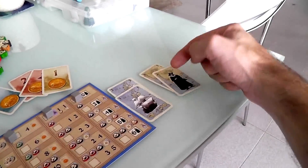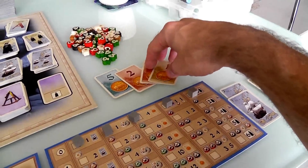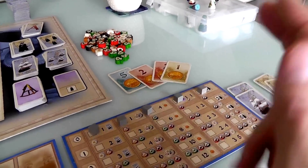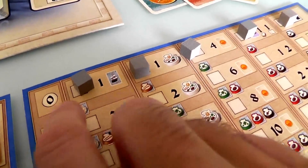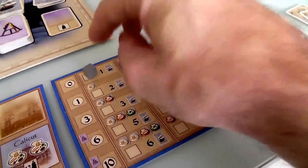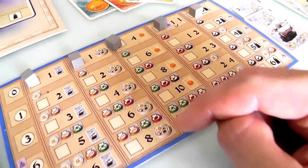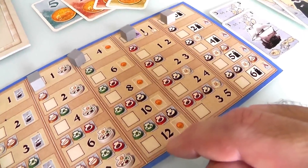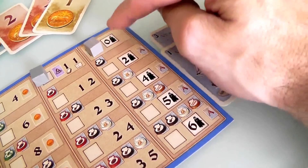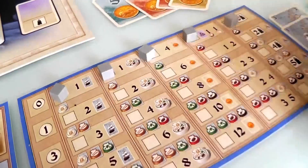Jen is in the same situation as me — four boats, two colonists — but she starts with ten Ducats. So my first player marker puts me at quite a disadvantage in terms of money. We need this money because we're about to go into an auction. Also, both of us start at level zero in all five tracks of our development. We can improve our ability to make ships, harvest spice from plantations and colonies, tax, lead expeditions, or have more colonists.